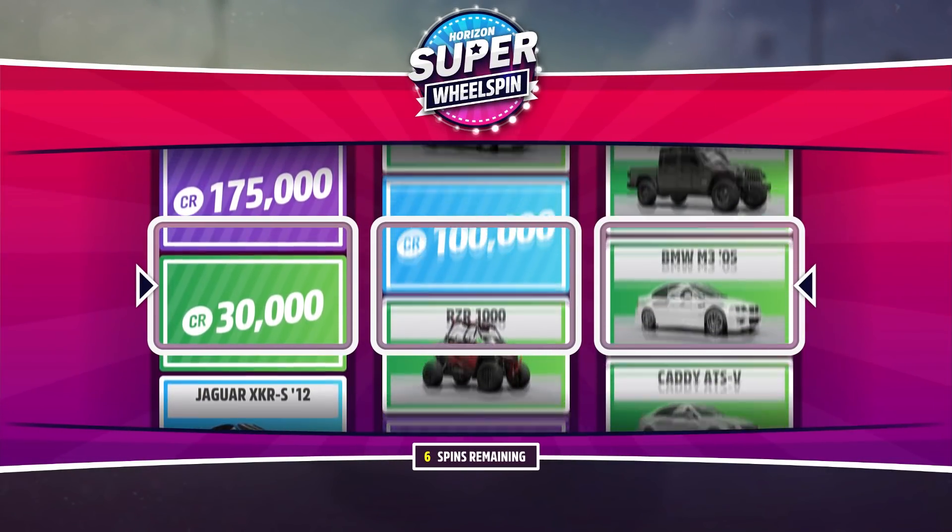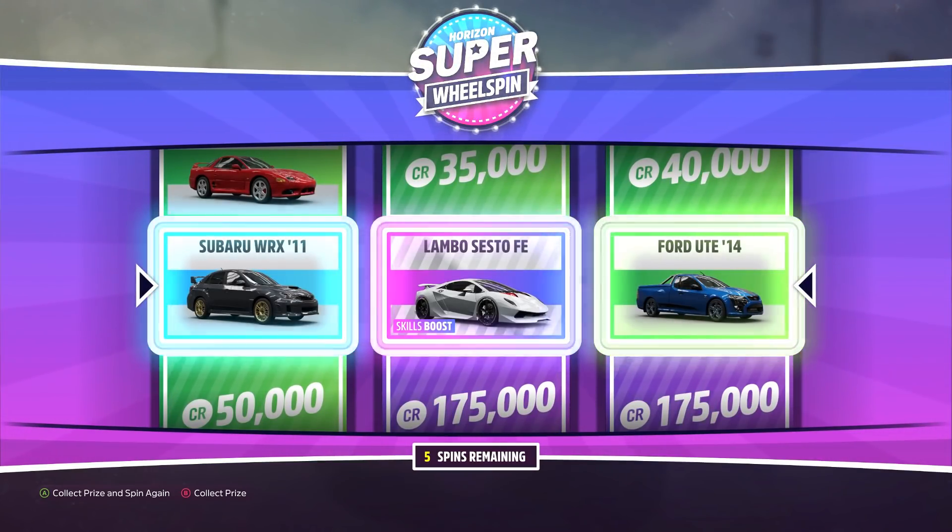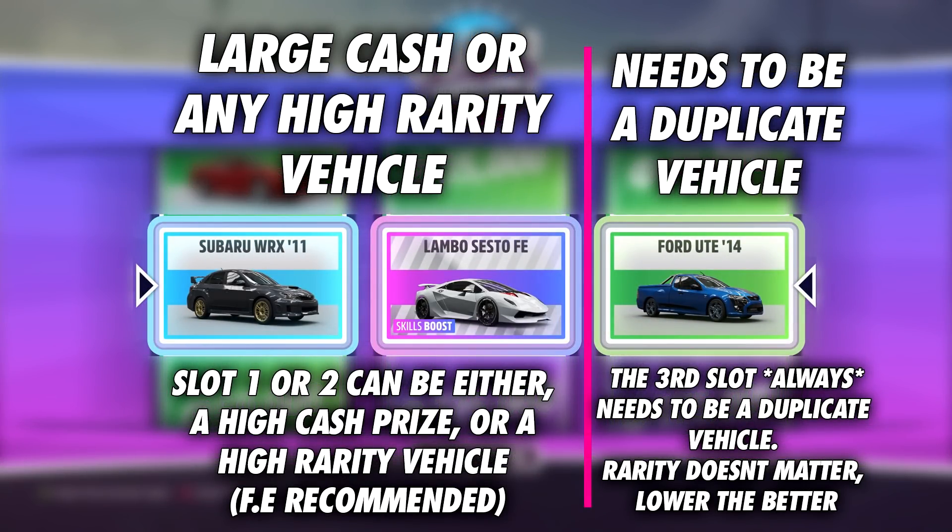First off you want to have yourself a couple of super wheel spins and you're just going to keep opening them until you get a similar wheel spin that looks something like this. In slot 1 or 2 you want to have yourself a high cash prize or a high rated vehicle. For the third slot it is super important that this vehicle is a duplicate, otherwise this glitch is not going to work. So you just want to keep re-rolling your wheel spins until you get a high rated vehicle or high cash prize in the first or second slot, and it is super important that the vehicle in the third slot is a duplicate.